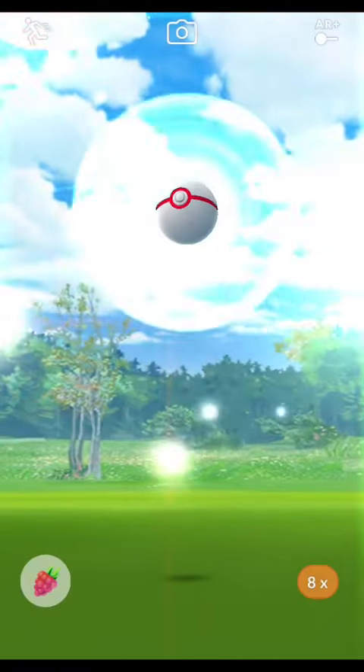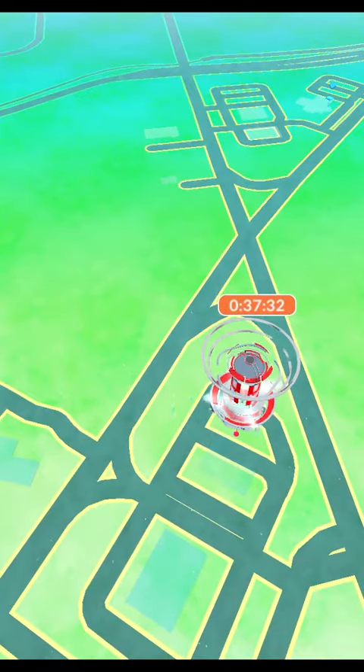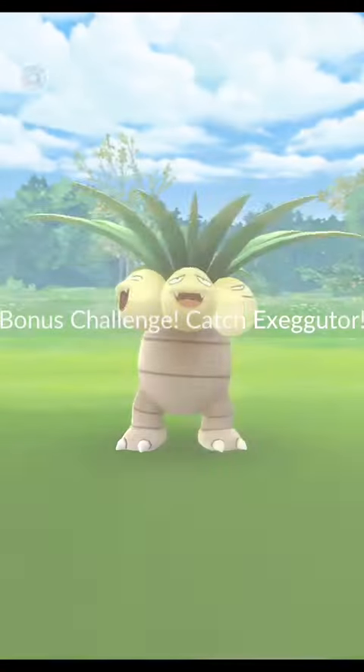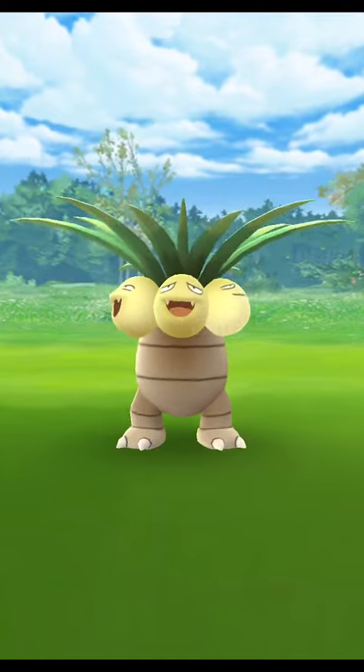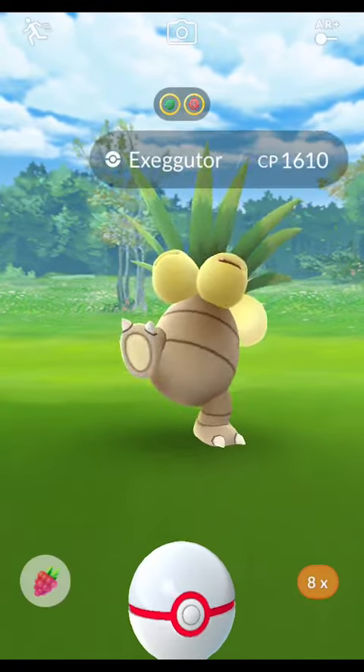From that point, you can click anywhere on the screen that isn't in that berries menu — so just on the ball or somewhere. That's going to make the berries menu close, and then in the upper left-hand corner you can click to run away from the bonus challenge. Clicking back on the raid will then get you back into the bonus challenge if you have not yet caught the Pokemon.